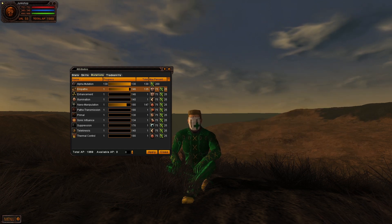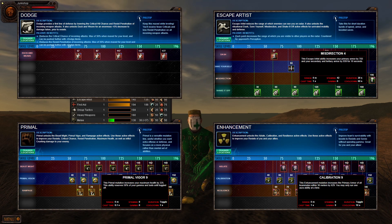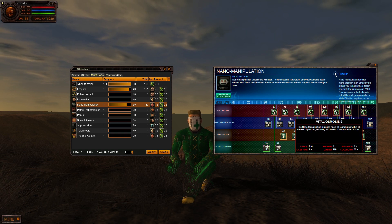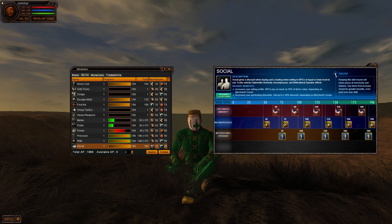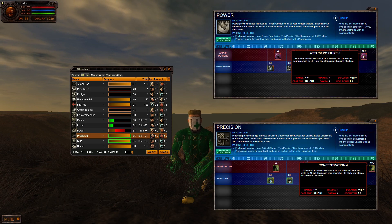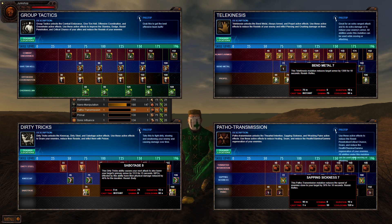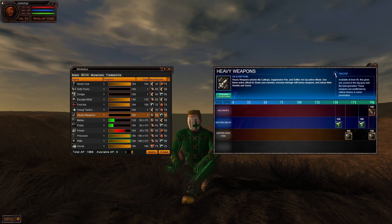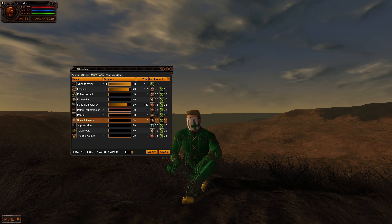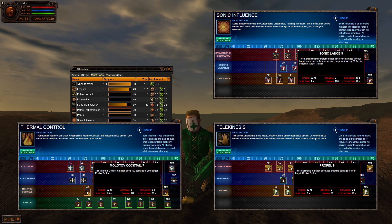The remaining skills and mutations are for you to decide on. If you want higher defense and more hit points, then check out Escape Artist, Enhancement, and Primal — maybe Dodge too, but rather than reducing normal damage, it reduces the chance of receiving critical attacks. Team healers use Nano Manipulation. Social improves merchant prices but doesn't show much benefit until late game. Player vs. Player builds need to invest in the higher damage output granted from Power and Precision, the armor-cutting abilities of Dirty Tricks, Group Tactics, and Telekinesis, or the debuffs from Pathotransmission, Sonic Influence, and Suppression. Heavy weapons allows the use of rocket launchers and high-end grenades, but doesn't unlock until level 40. Last, you can get some direct damage abilities from Sonic Influence, Telekinesis, and Thermal Control, but they'll never replace your main weapons because they don't do enough damage and are limited by our gamma amount.